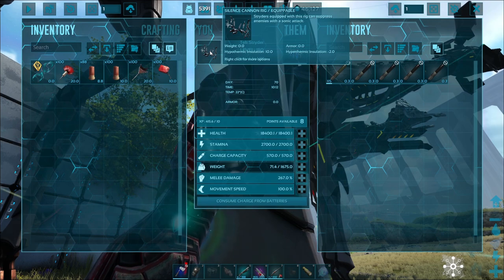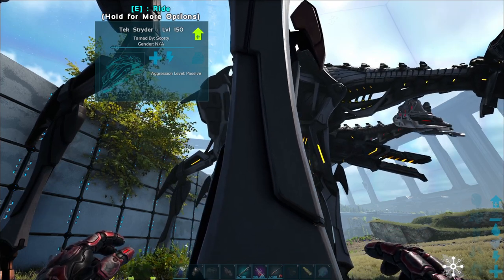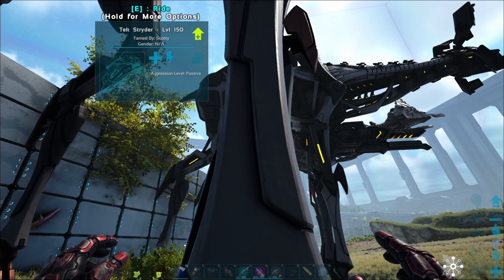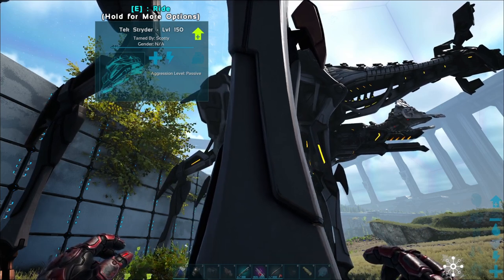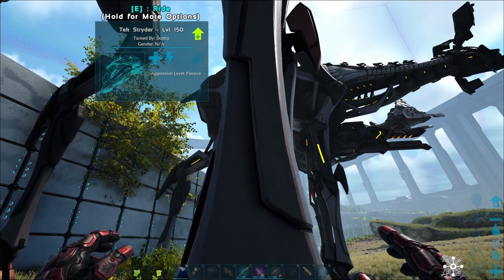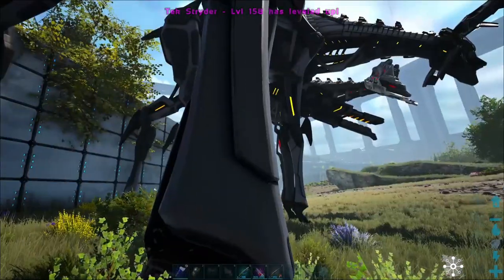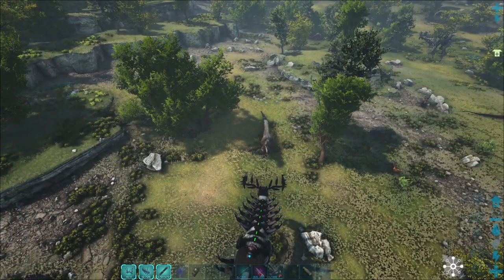This one has the silence cannon rig and the shield generator rig. According to the wiki, the silence cannon fires a sonic pulse at its direction within a radius that disables roaring abilities of creatures such as the UD and the mammoth. Creatures are affected for 30 seconds as indicated by a blue smoke over the creature's heads. After this, there's a cooldown before they can be silenced again as indicated by reddish smoke. Consumes 50 charge per pulse. The shield generator rig activates a shield around the strider that persists until either the durability reaches zero, charge is depleted, or it's turned off. Max durability is 30,001 but true durability varies depending on the strider's level. So Scotty, we need you out of the tribe and we need you to have a UD.